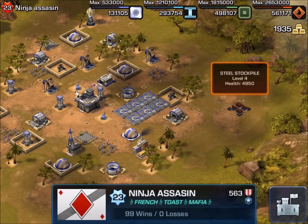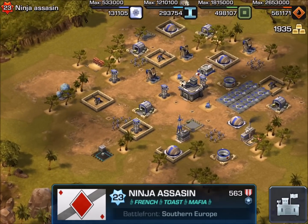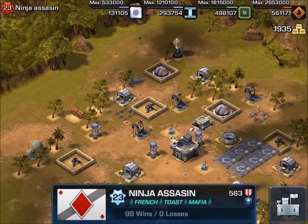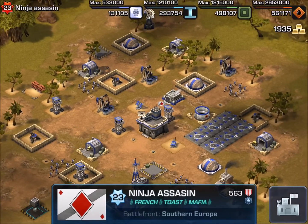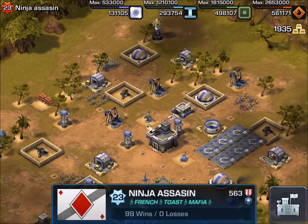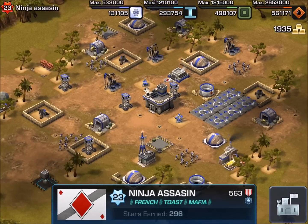First thing is the steel stockpile is just way over here — you've heard way in left field, this is way over in right field. It really doesn't serve a whole lot of purpose over there, unless your strategy is to make them run up against the timer. I would much rather see the tarmacs put over there to free up that space and put your steel stockpile there.